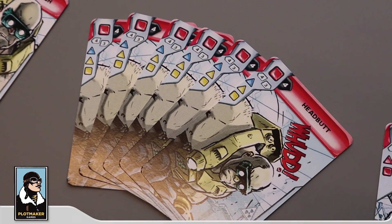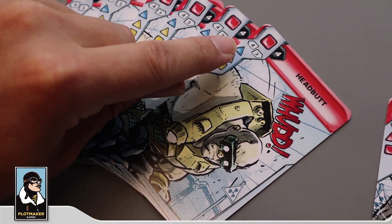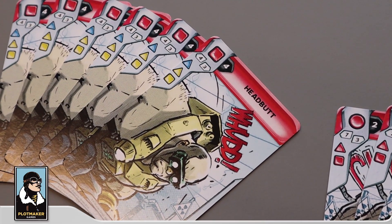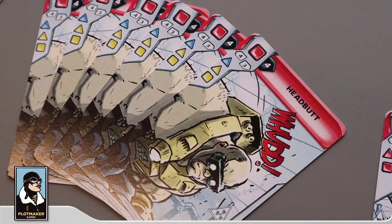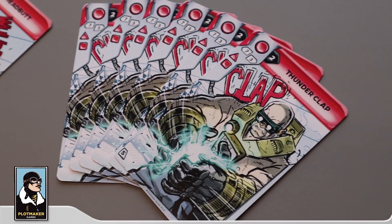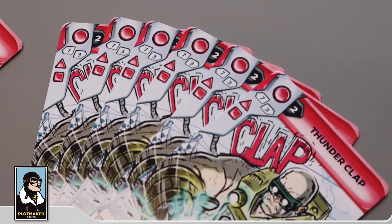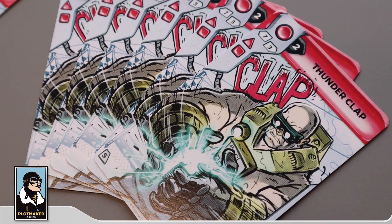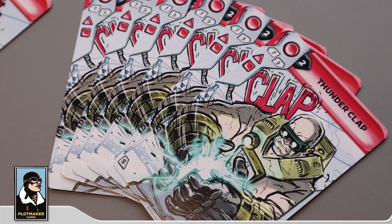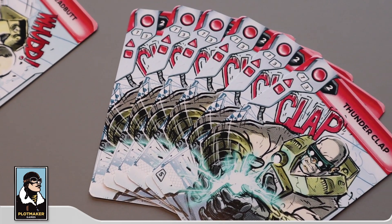He then has his Headbutt move. It hits pretty hard with a damage of four and a combo damage of three. But it's slower — only initiative four, so that's the trade-off. And then finally he has his Thunderclap. That's a whopping seven damage as an opening move and three in a combo. But it's super slow — it's the second slowest attack in the entire game. It's only initiative one, so it's going to be difficult to hit with that card.